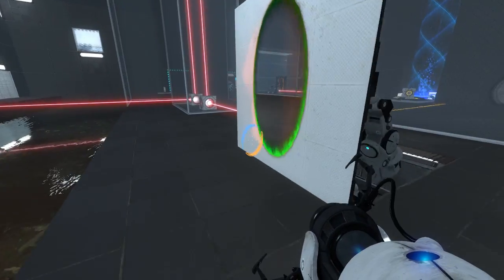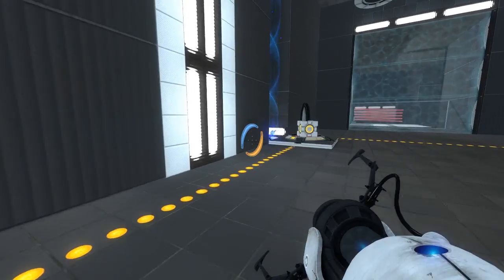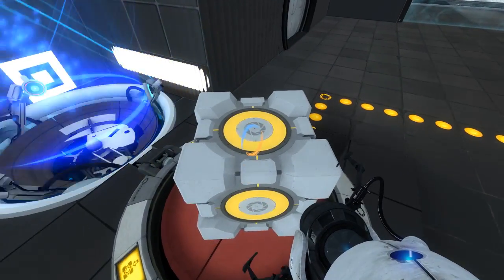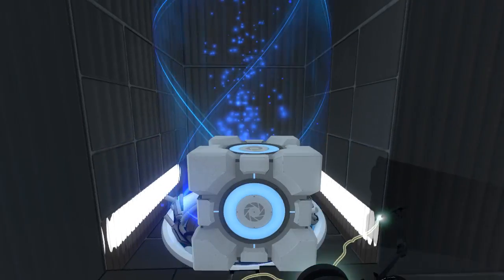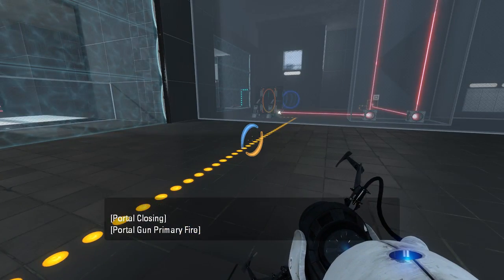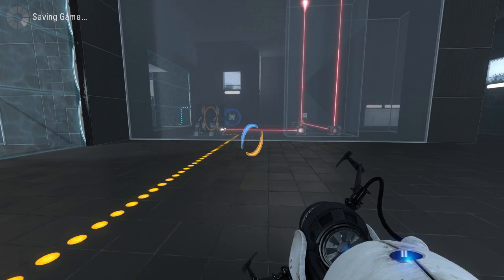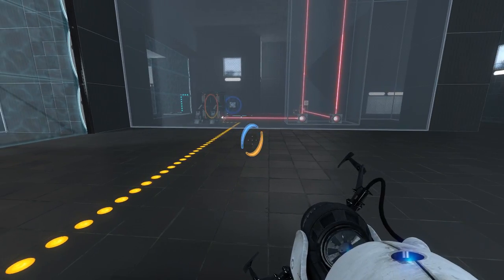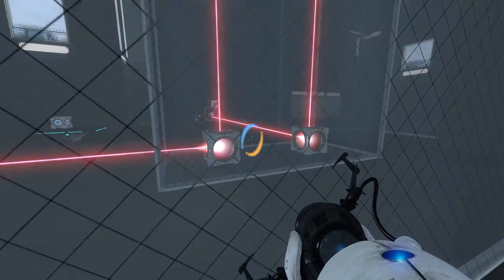Don't touch the fizzler. Walk through the portal. Awesome. Now what I want to do is stand on the button and put this in here. Save here. There we go, that's what I wanted. Ooh, that's close.